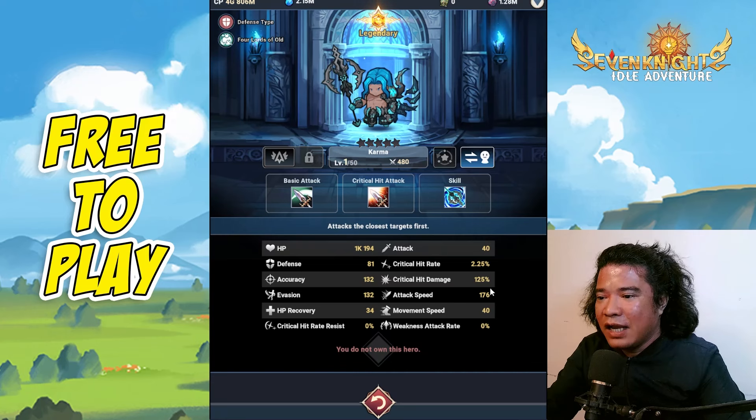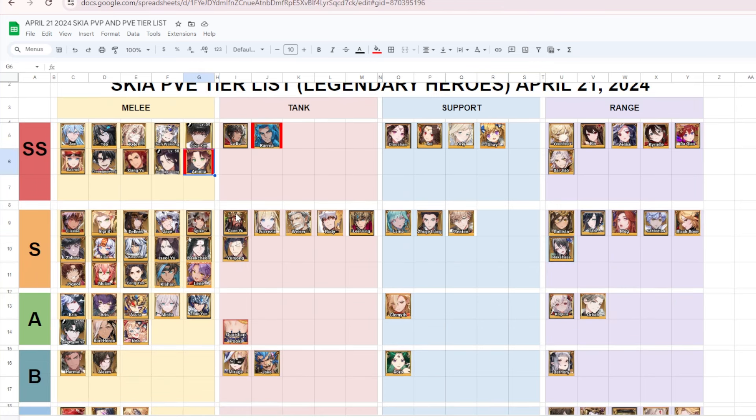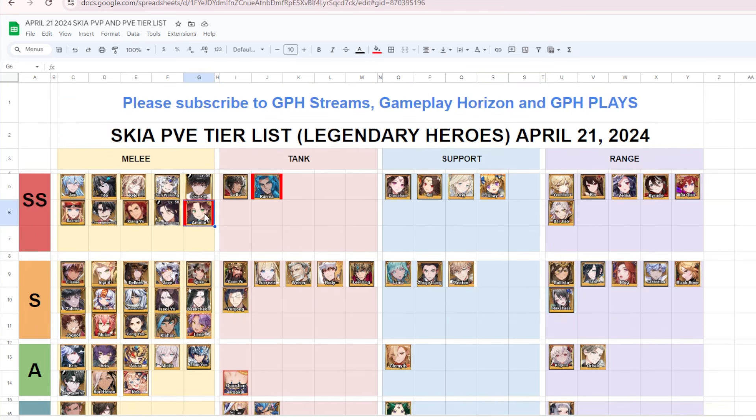Moving to the tier list: on the PvE tier list, I put Amelia in SS tier — her skill is excellent, especially against clustered monsters. For the tank slot, I put Karma in SS tier next to Lubo. When using Karma, there is always a proper combination needed, so if Karma doesn't fit well in your existing lineup you may need to revise your team, which I'll show in the next video.